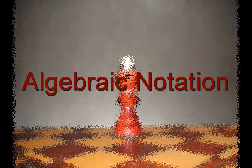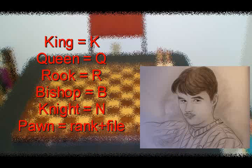The chessboard has 64 squares on it. Each square has its unique name, and it's organized by ranks and files. The ranks are the numbers and files are the letters. Every piece has its own name: the king is K, the queen is Q, the rook is R, the bishop is B, the knight is N. The pawns are identified by their ranks and files.